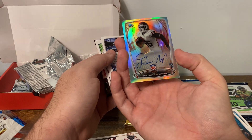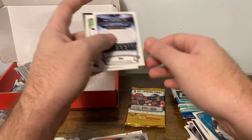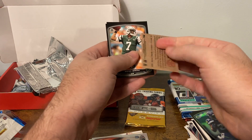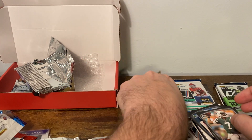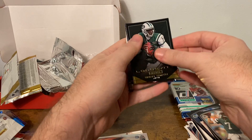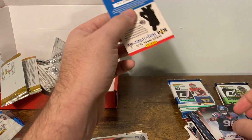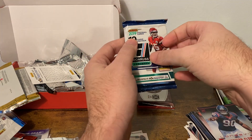We got a Damien Williams autograph — he is one of the running backs for the Chiefs but did not participate in this year's play because of COVID. Got a Marshawn Lynch, a Will Sutton, and a mini of Chris Smith. Gino Smith, Aaron Rodgers. '14 Rookies and Stars: Gino Smith, Hakeem Nicks, a rookie Longevity of Jadeveon Clowney, Shane Vereen and Paul Richardson. Interesting to see what happens with Clowney going forward — I think he sort of passed his peak at this point.